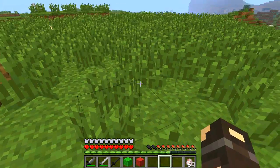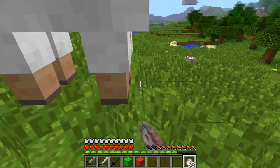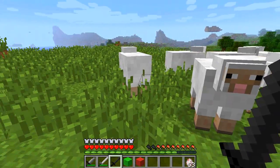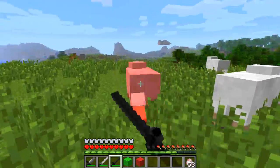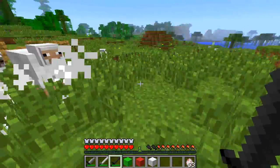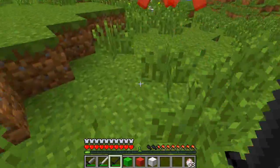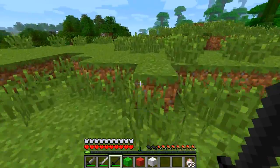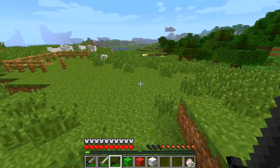Let me spawn a few more sheep. Here is the dark katana, which I believe is the same power as a diamond sword. Although it is still actually two hits. But I imagine that it might improve with enchanting - I imagine that these items can be enchanted. You'd kind of hope so.